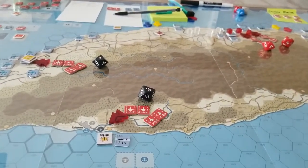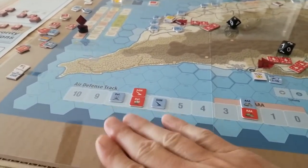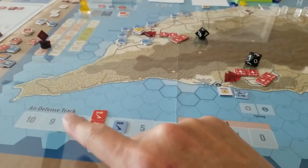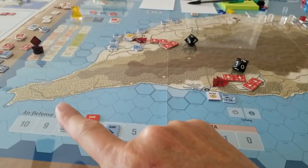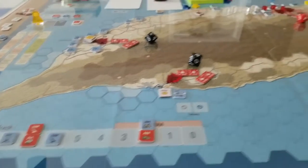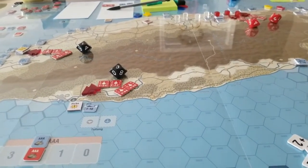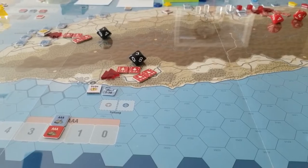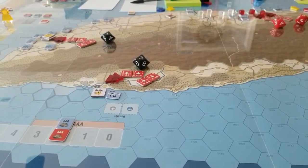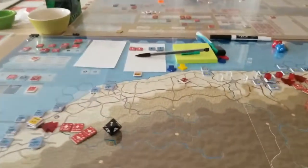For allied detection, the track value is 8, so rolling 7 or less means detected or early detected. Rolling a 3, a 1, a 1, and a 0 — everything has been detected, actually early detected. It looks like the Allies have a good detection network. The PRC sent cruise missiles earlier specifically to try to knock that out, but it didn't work — everybody is early detected.